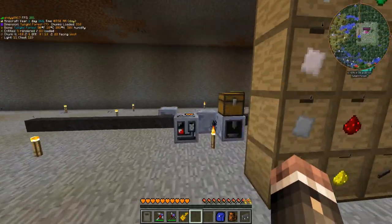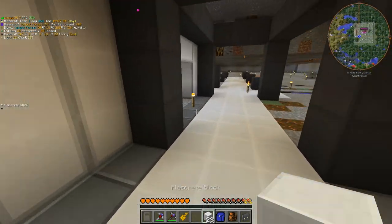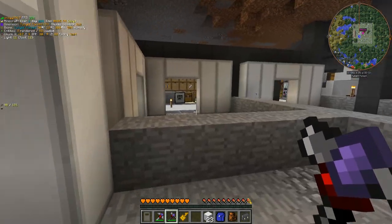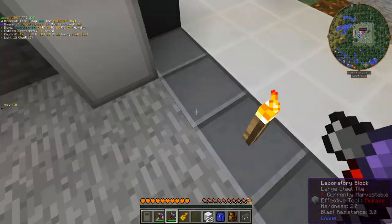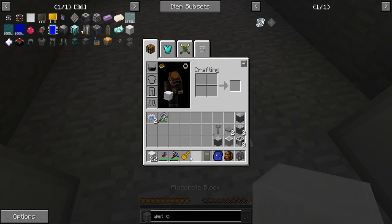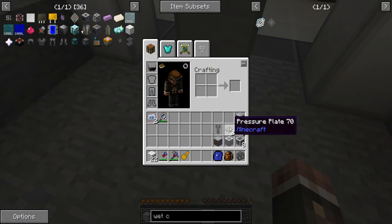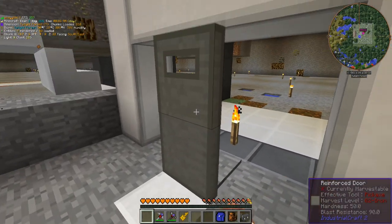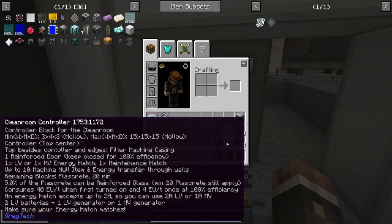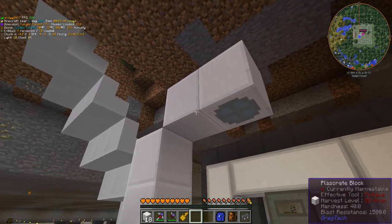Let me grab a couple of those plascrete blocks, because they'll be useful in setting up at least a couple of things. I have a very nice 5x5 room — that's how big our clean room is gonna be. It's gonna be a 3x3 interior, and this just happens to be 5x5. We can put the door directly in the center. I need plascrete right there, and then this on the inside and on the outside, because I don't think you can open this with just your hand. And then I'm gonna need a controller — I think this goes on the top center. Yep, that's right.